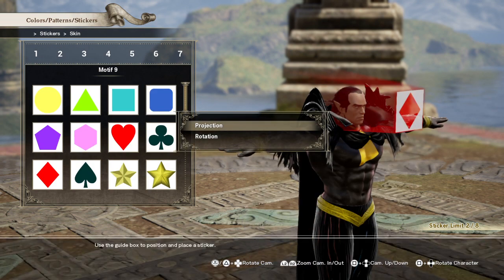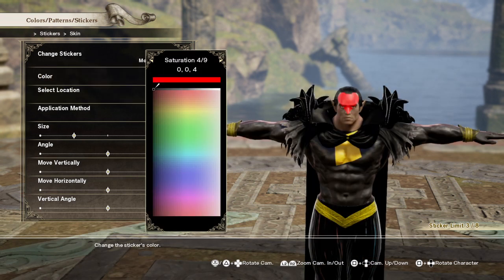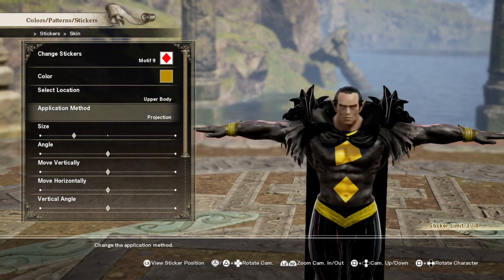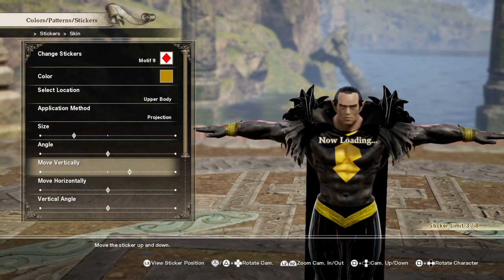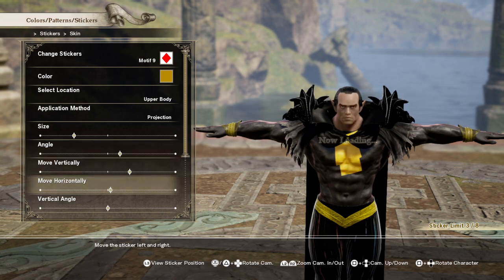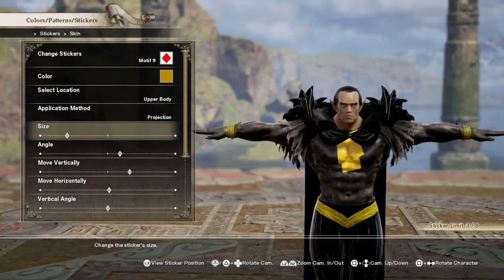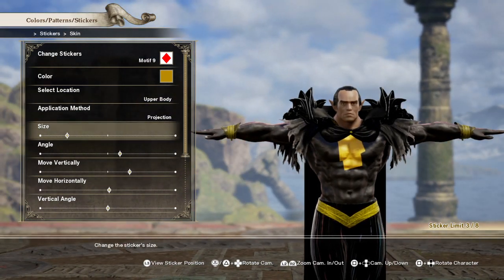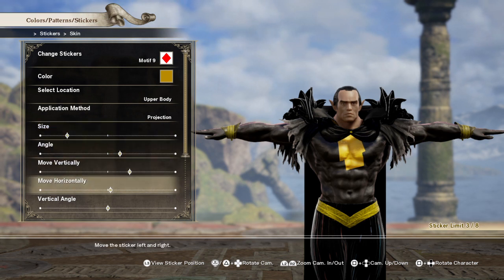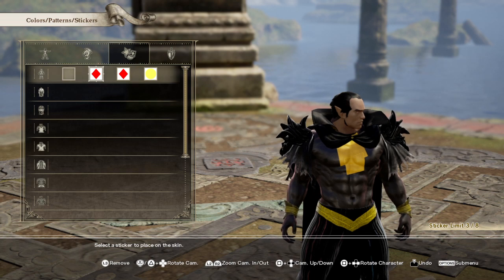Grab another diamond. Again, color 7, 8, 9, projection to upper body. Move it up vertically, keeping the size but changing the angle. Then move it over horizontally and adjust the size — a little bit smaller — to continue that lightning bolt effect. Moving it horizontally just a tad to line it up with the first piece. That looks pretty good right there.